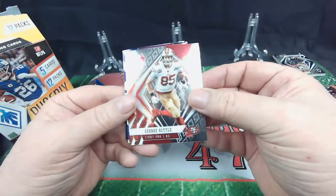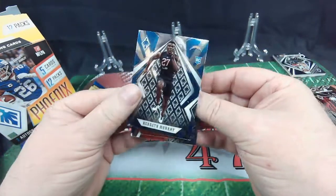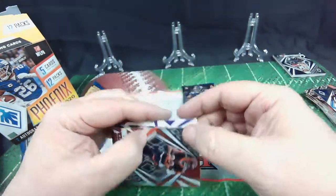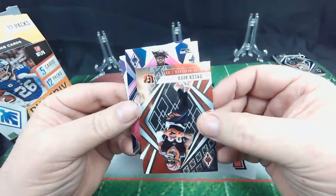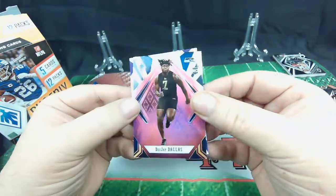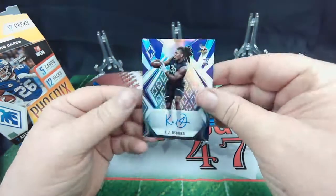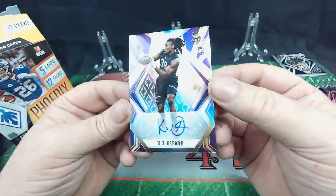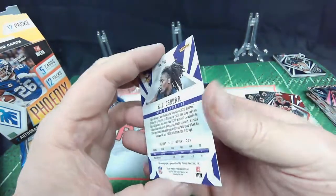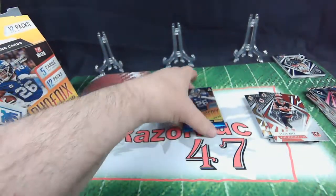George Kittle. Tyler Boyd. Kenneth Murray. Got a rookie — another rookie color, DJ Dallas. Pretty cool rookie there, combine uniform. And last behind this one — KJ Osborne. Hey, there's an autograph! KJ Osborne of the Vikings. No numbers. Let's get that one sleeved up — we found the autograph!